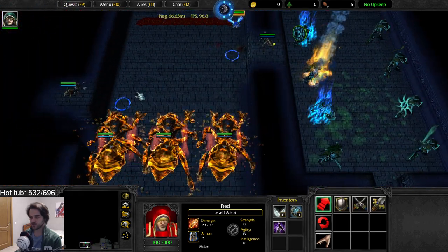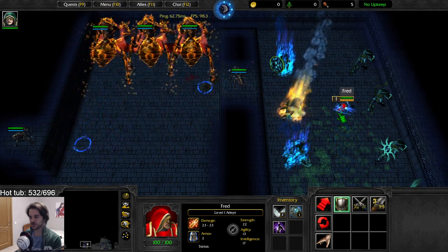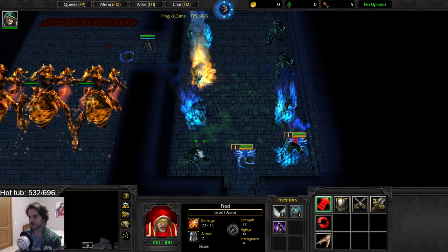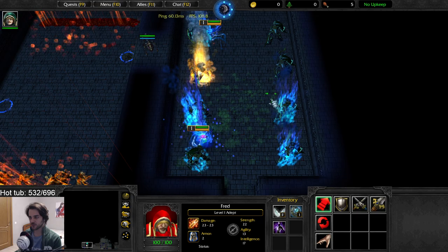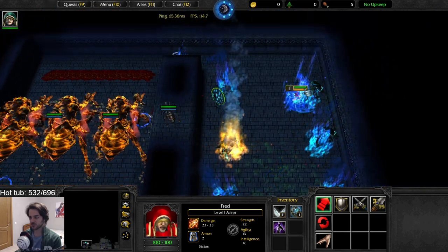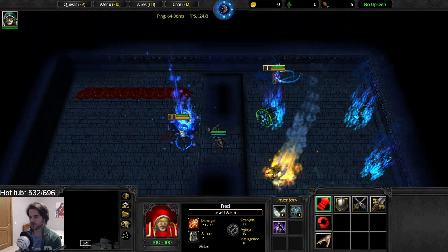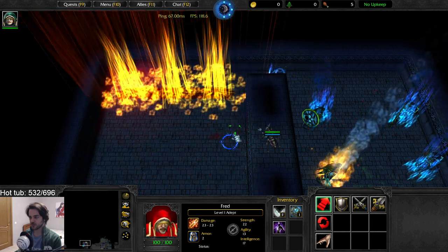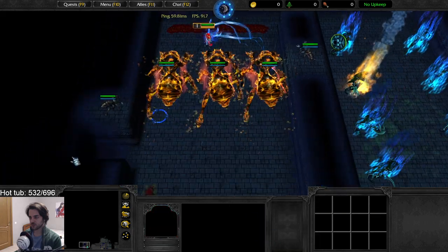There's a specific pattern. The web viewers ensnare you so you can't use — you basically need to use your fire to get on the web and then use wings to fly over. What do the statues do? Oh, I just did it — perfect timing.